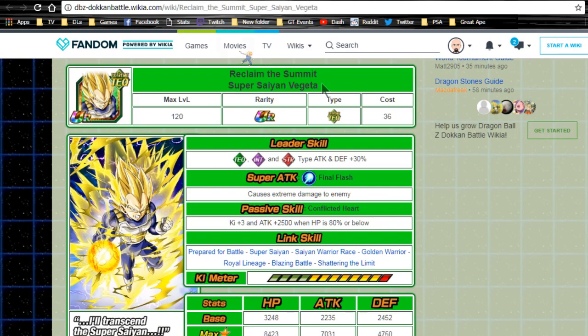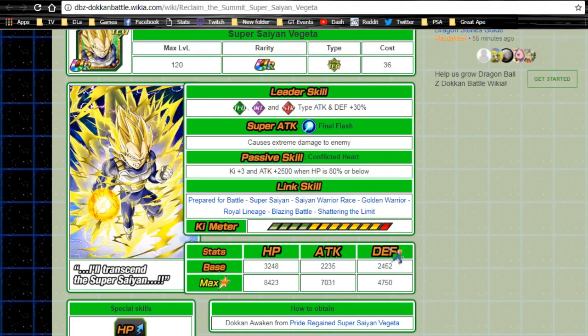Last place is Reclaim the Summit Super Saiyan Vegeta. Even as a TUR he still only has an extreme damage modifier. His passive gives key plus three and attack plus 2500 only when HP is 80 or below, requiring you to run a low-health team, which is not ideal. His link skills are actually really solid — Prepared for Battle, Super Saiyan, Saiyan Warrior Race, Golden Warrior, Shattering the Limit, and Royal Lineage — so he's best used for his link skills on a Vegeta or Trunks team.